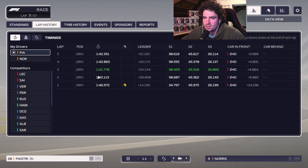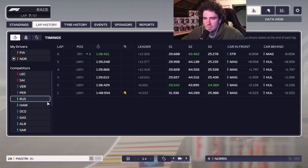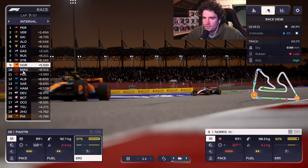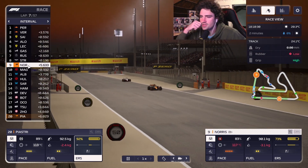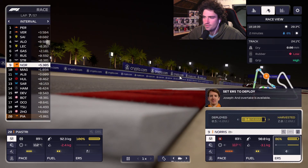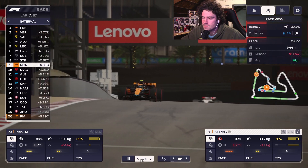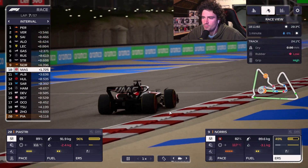Looking at the lap history: Piastri has been doing 42s, Norris 38s against Magnussen — not too bad actually. We are going to run away from Magnussen now. Magnussen just managed to get DRS though. Norris, deploy a little bit — an overtake is available, confirm. He's now 1.7 seconds behind us, okay. Now we can just run with it.